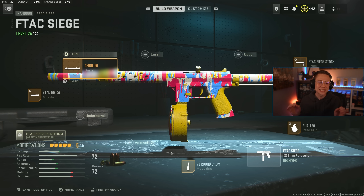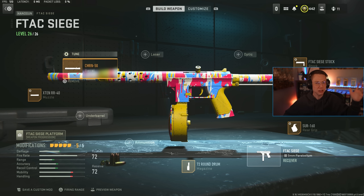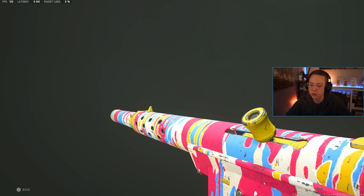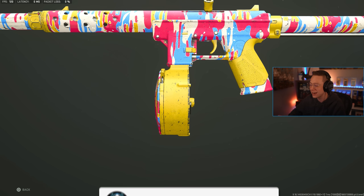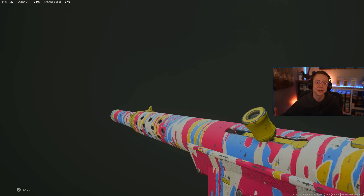So it definitely gets the job done. Certainly a much more competitive weapon than the Magna. So we've got one pretty much irrelevant weapon unless you're trying to mess around, and one actual competitor in the F-TAC Siege here. Certainly worth leveling up, dropping in, and checking out to see how you like it. But that being said, that is effectively going to wrap things up for this one — the best class setup and best loadout for the brand new GS Magna and the F-TAC Siege in Warzone 2 and MW2. If you guys enjoyed the video, let me know by dropping a like on it. If you're new here, feel free to hit that subscribe button, turn on those post notifications so you can always stay up to date with everything. But once again, thank you so much for tuning in, and until next time, take it easy, have an awesome rest of your day. I'll catch you guys later. Peace out.